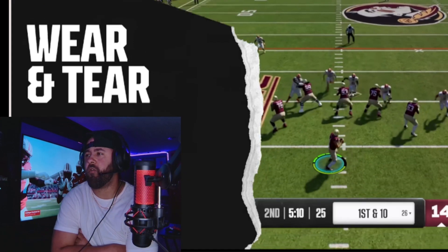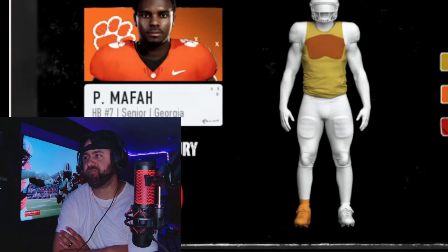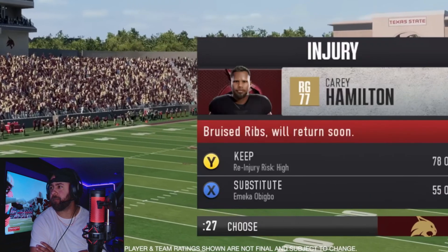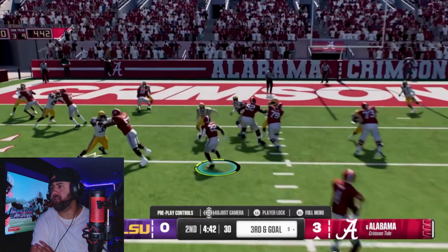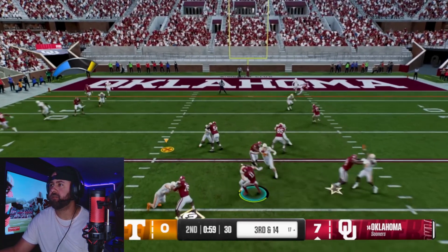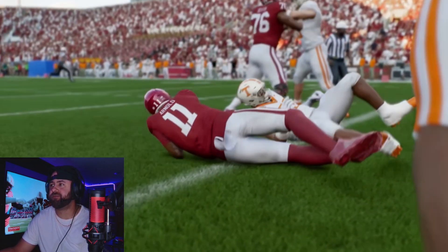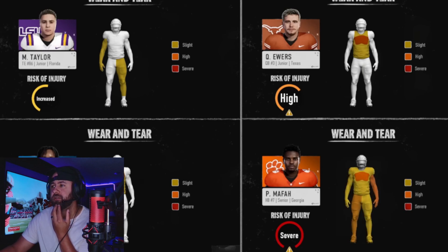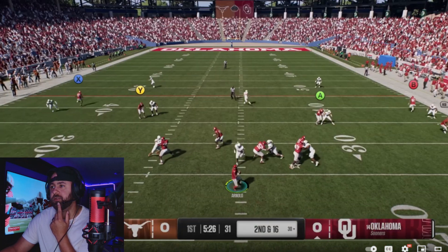The new wear and tear system changes how you approach every snap. Wear and tear is a progressive player health system that prioritizes strategic substitutions and diverse play calling to keep your players healthy. With wear and tear, every hit matters — but not all hits have the same impact. A single hit, like a blow to a quarterback's throwing arm, can change everything, just like in real life. Every hit scales differently and will have unique effects on a player's performance as damage and fatigue add up over the course of a game.